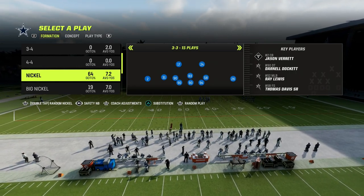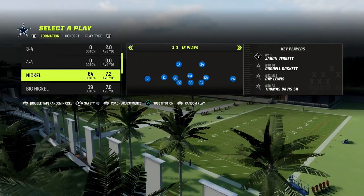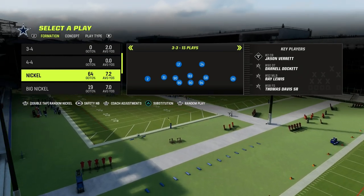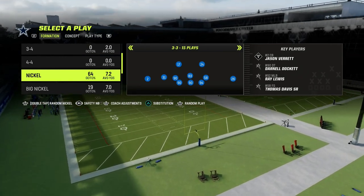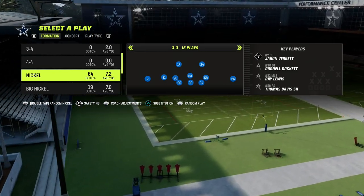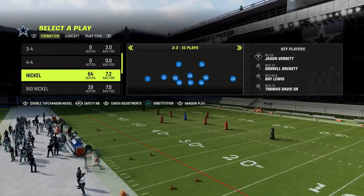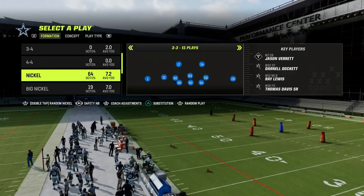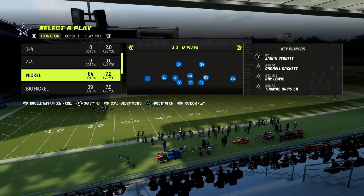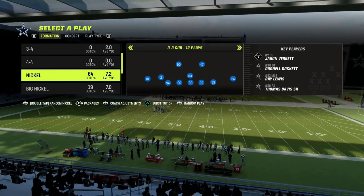There are multiple different ways to play zone. I actually like to base out of a man play when I play zone and quickly make the zones that I want to make. You don't have to do it that way, but it gives the look of man coverage while you're actually playing zone, which helps synthesize things. The best way to play zone coverage that I know of right now is out of the Nickel 3-3 Cub formation — I think it's the best defense in the game.